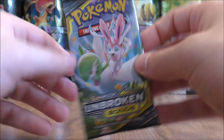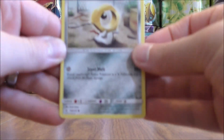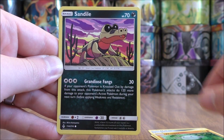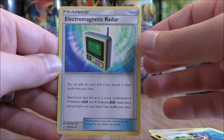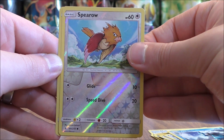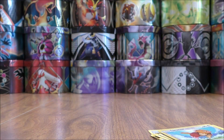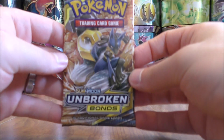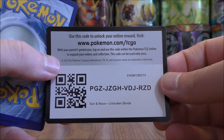Next pack. Meltan the first card here. Slowpoke, Wooper, Sandile, Meowth, Fairy type energy, Chatot, Electromagnetic Radar, Froggadeer, reverse hollow of Spearow — a common. And the final card looks to be a rare hollow — it would be a Lucario. I'm sure the hunt will continue for that rainbow rare. A little bit more than halfway through this opening now, two packs left to go after this one.